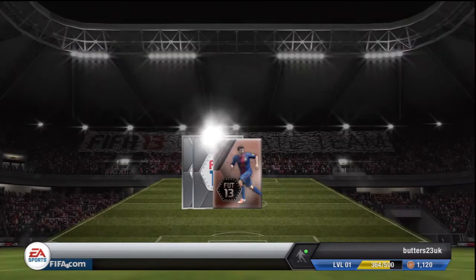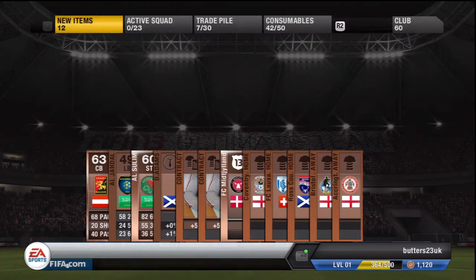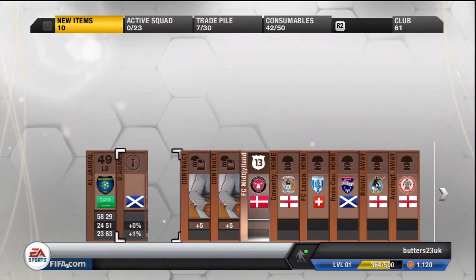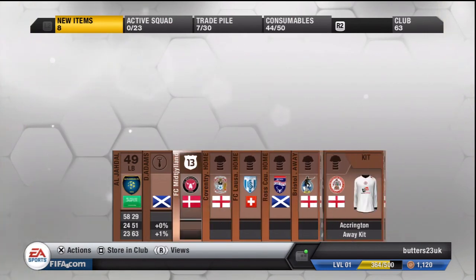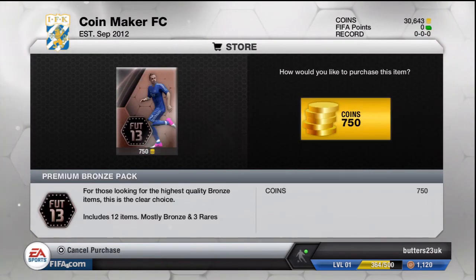There's another 750 pack and Wiesbüller — if that was pronounced right, I have no idea — 68 pace centre back, he might be worth a bit. And a nice 82 pace striker, that's not a bad one to get. Two more contracts, and look at all the kits here — five non-rare kits. Six places left, we'll try another pack.